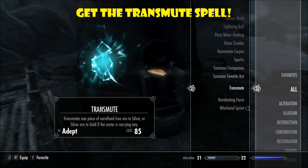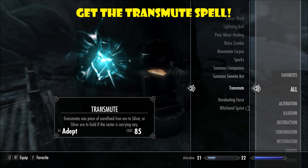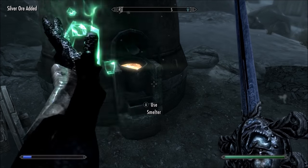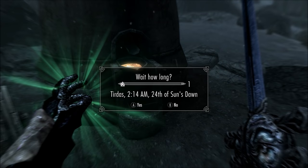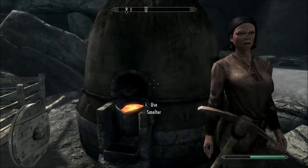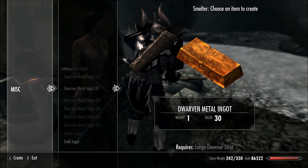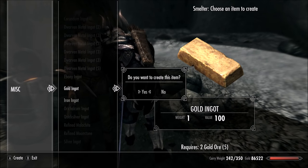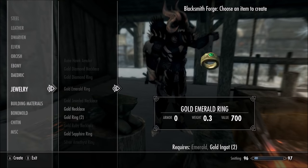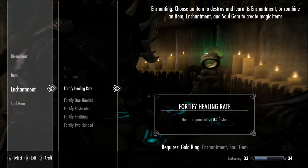Next, you're going to want the transmute spell — I found it in the wild but you can buy it from the mage in Whiterun or any mage. What you do is buy or get as much iron ore as possible and cast the spell to turn iron ore into silver, then cast it again to turn silver into gold ore. You need that gold ore to make gold ingots, and then you go to the smithing forge and smith gold rings.